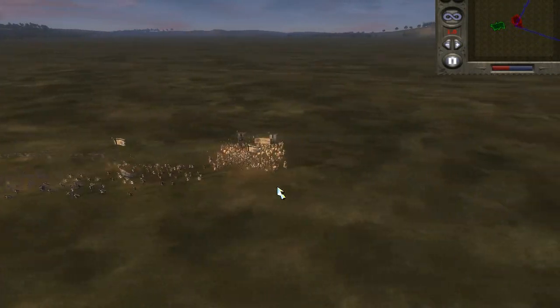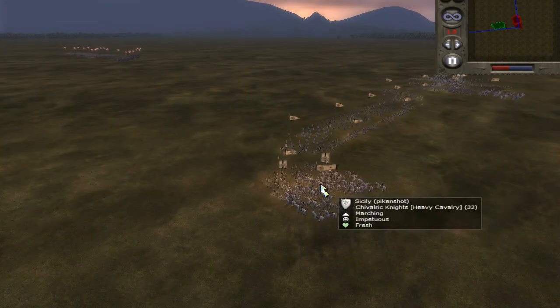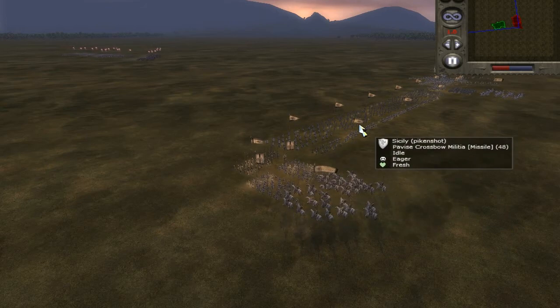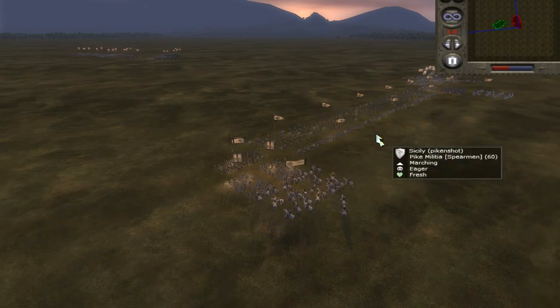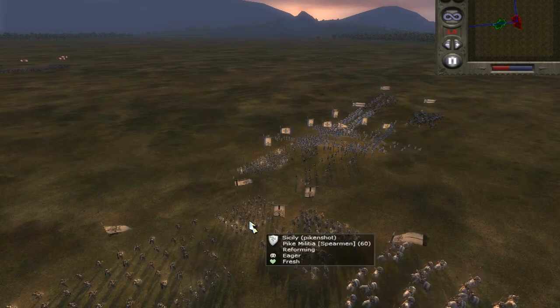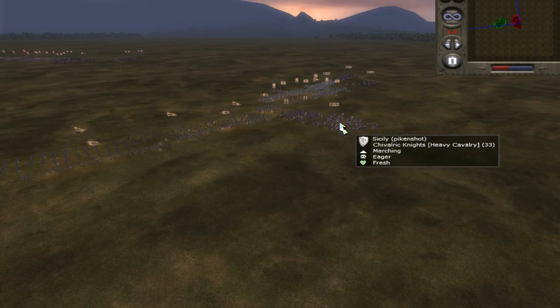Pykinshot's army, like I said, pretty much the same as that last battle I did with him: a couple of Sibrillic knights, a couple of sword and bucklers, a front line of pike militia for pinning. Good army build. He's got a couple of dismounted Norman knights, more pike militia, and basically he's just using Sibrillic knights instead of Norman knights.